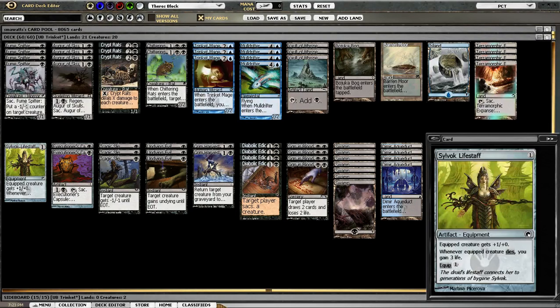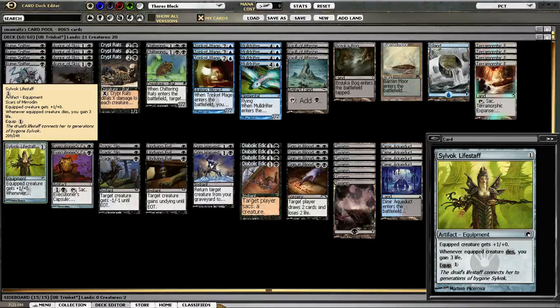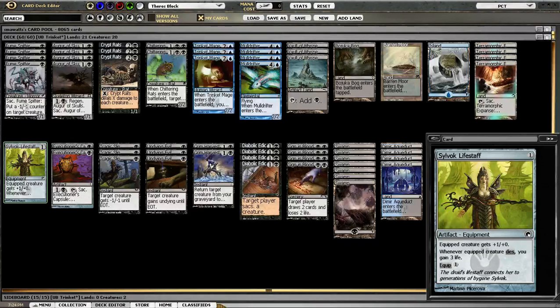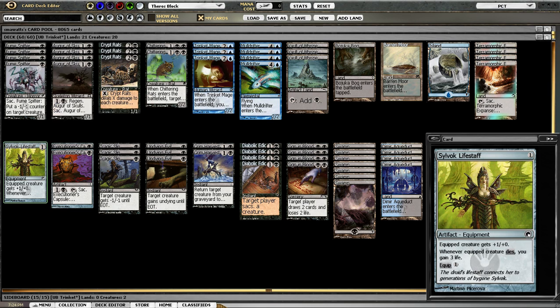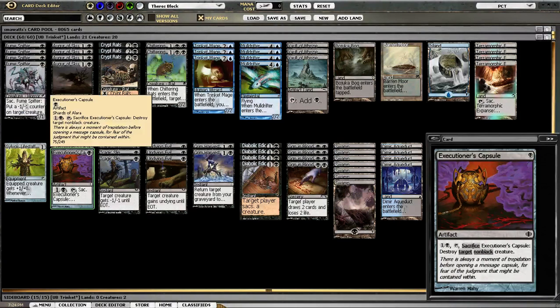Now the other spells — artifacts we can find with Trinket Mage beyond Vault of Whispers. We have Sylvok Lifestaff. The Lifestaff is how you beat aggro: making one of your 1/1s a 2/1 that will chump block, hopefully trade, die, and give you 3 life. If that keeps happening, you eventually just overwhelm them — they can't beat that engine. Executioner's Capsule is a Dark Banishing you can tutor for. It's slightly better than Dark Banishing because you can turn-one play the Capsule and it just sits there waiting; then you only have to pay 2 mana later and it becomes Doom Blade.